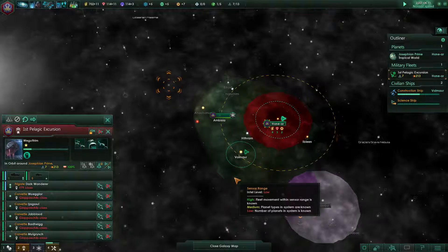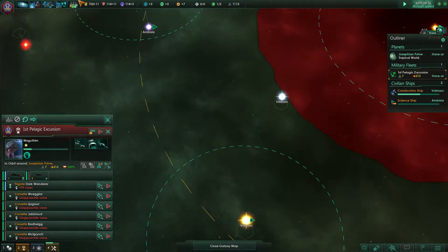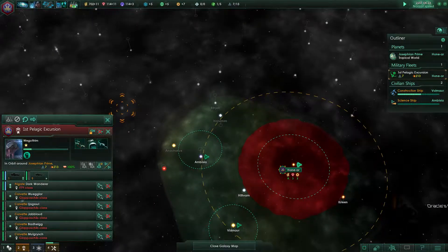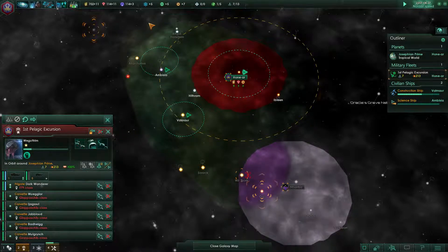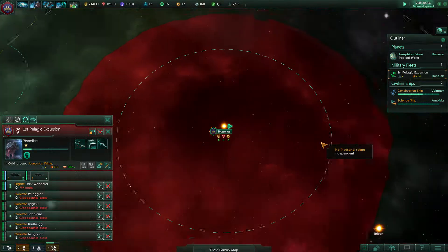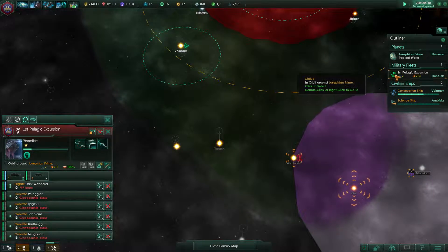Let's go in here and get this other system — the science ship is working on the frontier. Military power just flew by! I don't know what those ships were. The science ship is doing that special research on the alien objects.